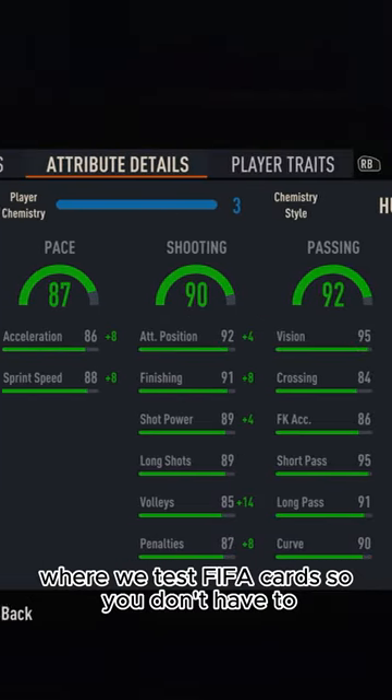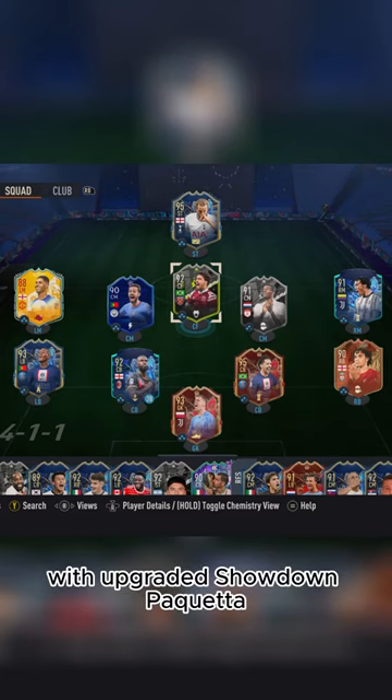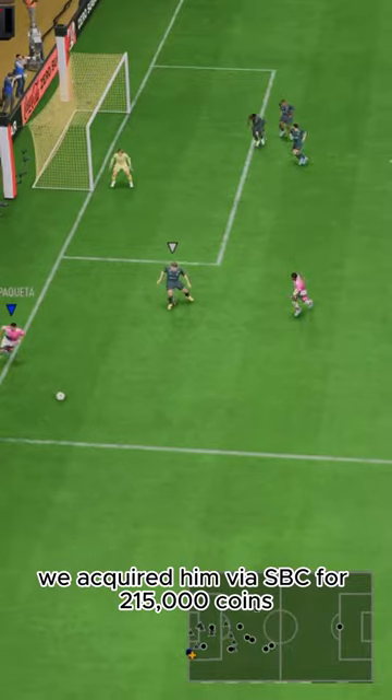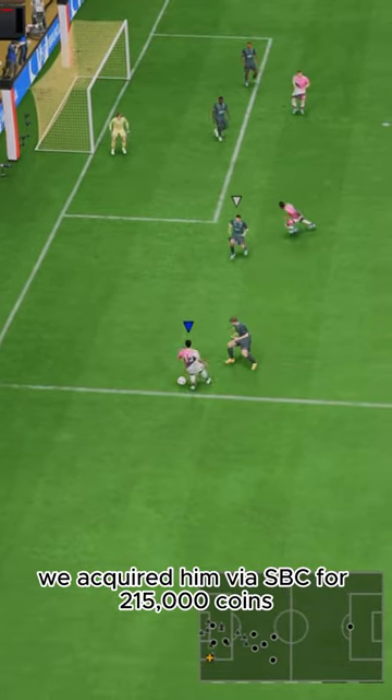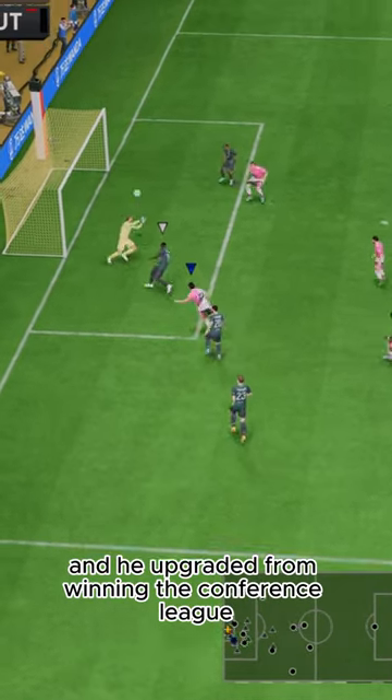Welcome to Baller or Bust, where we test FIFA cards so you don't have to. Today we've got this squad with upgraded Showdown Paquetta. We acquired him via SBC for 215,000 coins, and he upgraded from winning the Conference League.